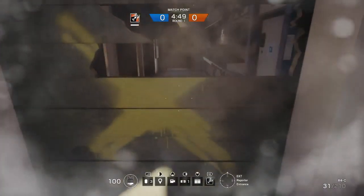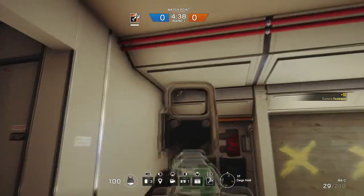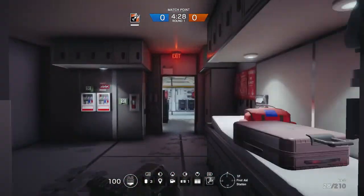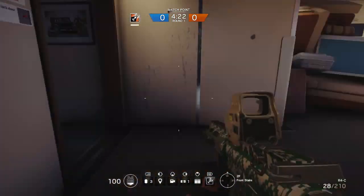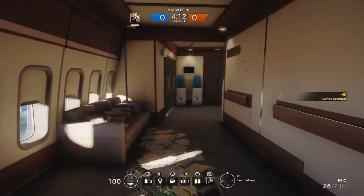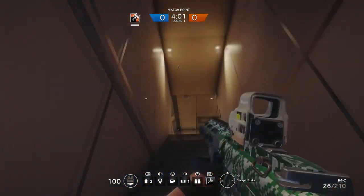Our first camera on the plane is going to be right there - bam, wham, money. Then we go down to the cargo area, there's always going to be one right here. We'll take the basement all the way through. One camera here - it catches people coming out the basement. Then we go through the kitchen, there's going to be one up here.